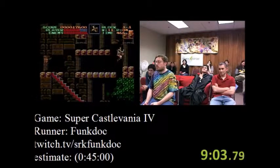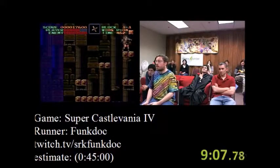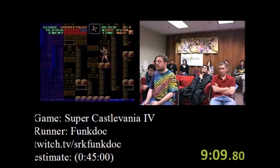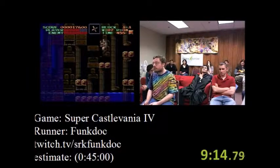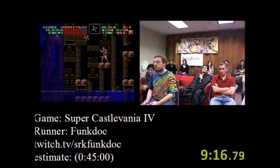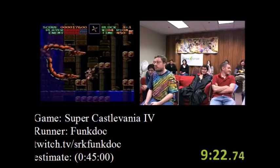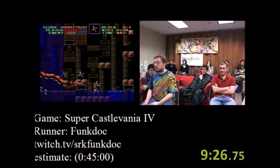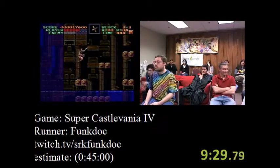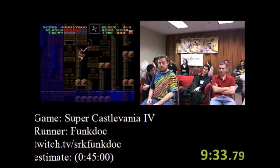Hit those jumps on the first try — those are really tricky, that's a faster way of going up here. $10 from Shane Hill — shoutouts to FunkDoc, Polarity, and Piano Venues. Put this $10 towards a visit to the Sunken City. There's a face in the Sunken City there.